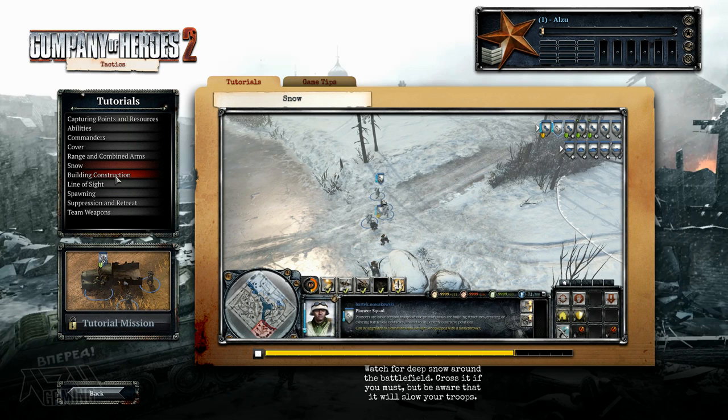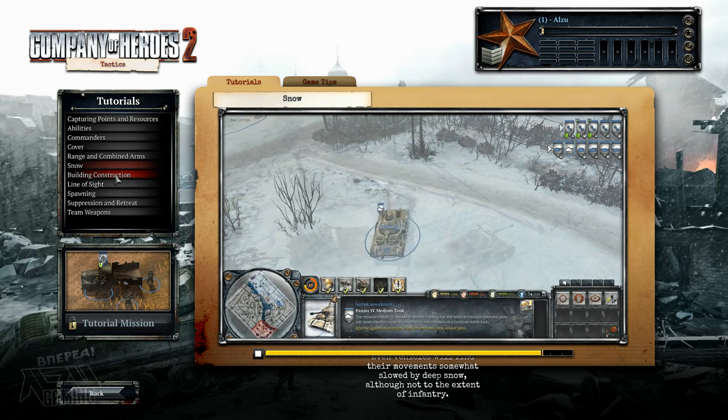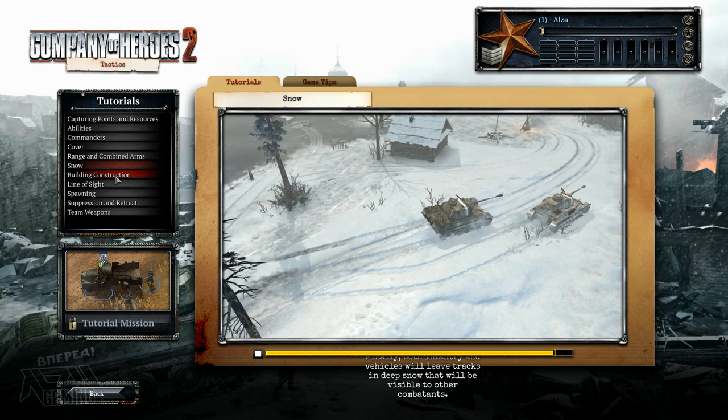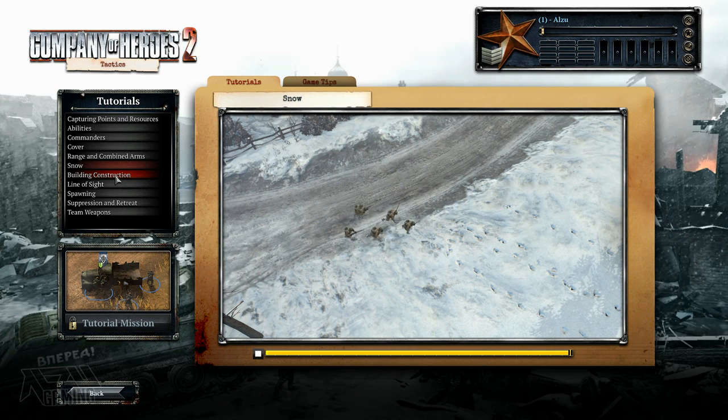Watch for deep snow around the battlefield. Cross it if you must, but be aware that it will slow your troops. Even vehicles will find their movements somewhat slowed by deep snow, although not to the extent of infantry. Finally, both infantry and vehicles will leave tracks in deep snow that will be visible to other combatants.